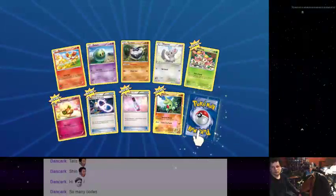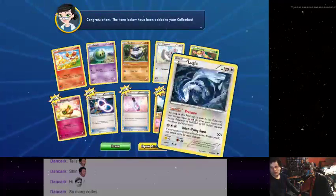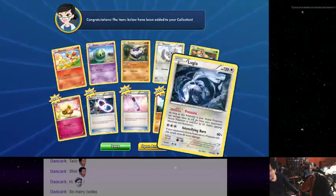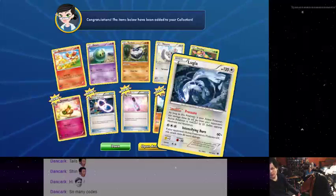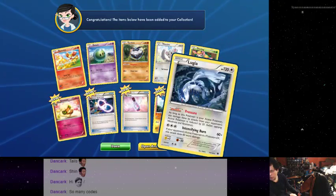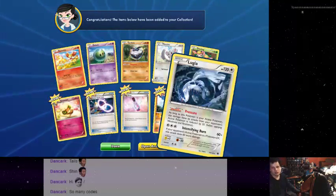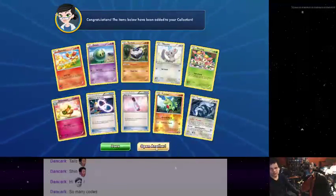Oh, I got another one! I got Furfrou and Lugia! Intensifying Burn — if your opponent's active Pokemon is an EX, it sucks to be them. How much damage? 60, or 120 instead of just 60. So if it's not an EX, this is kind of underwhelming. 60 is not bad for a first form though. You have to evolve it from little Lugia. As long as this Pokemon is active, your opponent's attacks all do 20 less damage. At all times. As long as Lugia is your active Pokemon. That's pretty good!